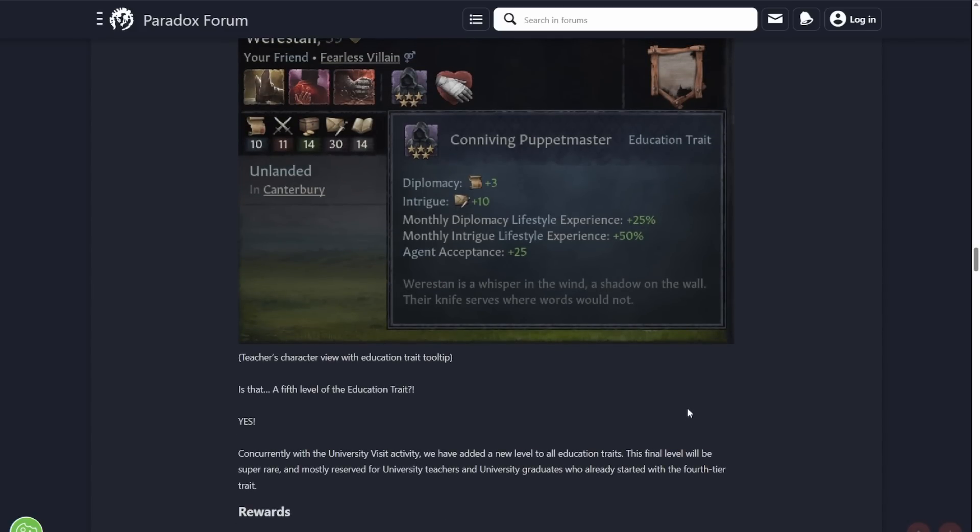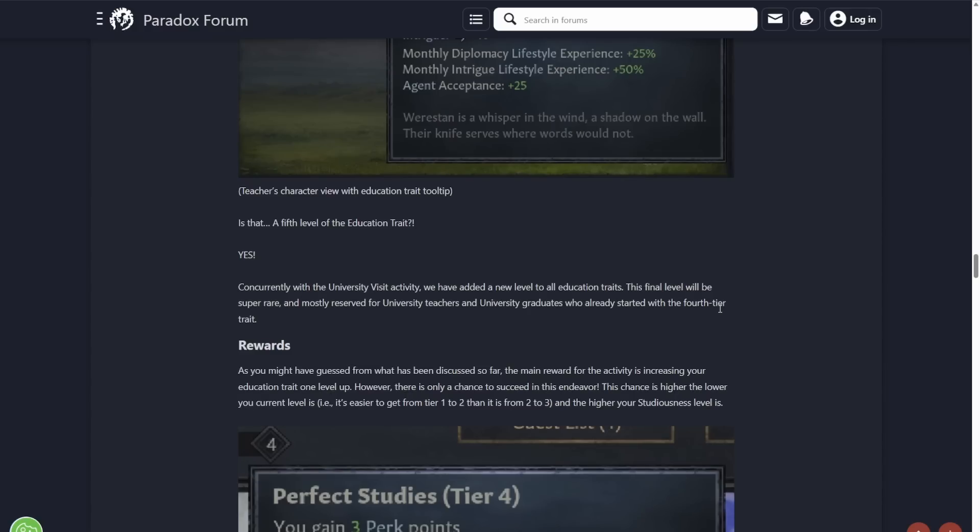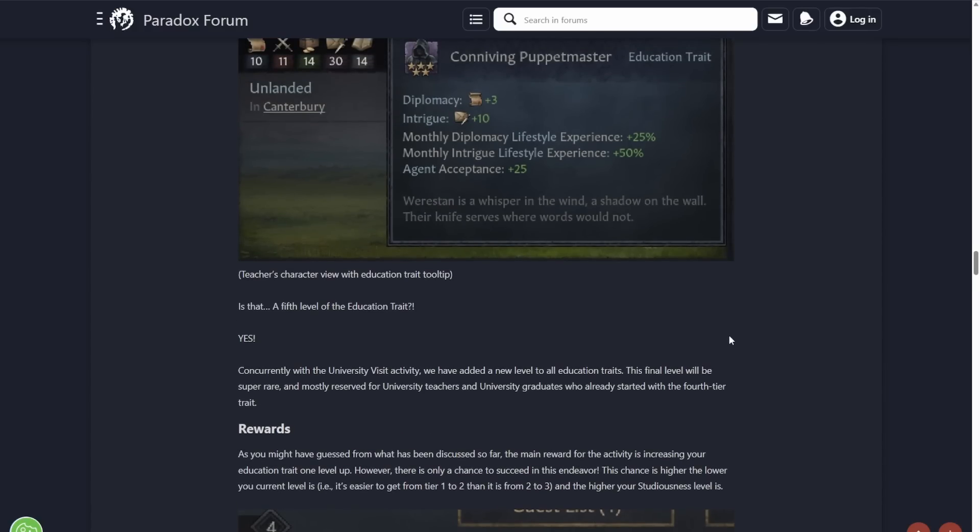I think this means you were born with a fourth tier trait, because they say 'who already started with a fourth tier trait.' This makes me think you have to have that fourth tier trait when you come of age before you go to university — which makes sense, because otherwise you could in theory level it up. Although as you can only do it every 20 years it's basically impossible to do that anyway. So you have to have started with a Tier 4 trait and then have a chance through the events to become level five.